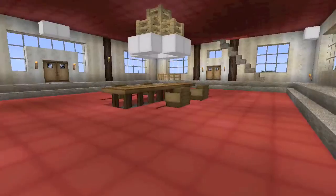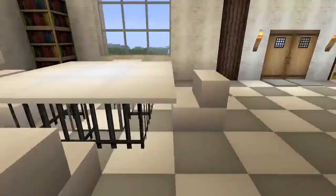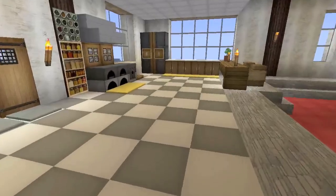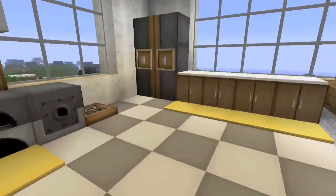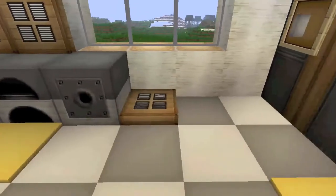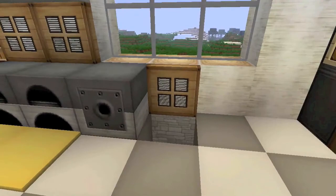This is all common area down here on the main floor with the dining room and kitchen — dining room over here with your little kitchen table. Here's our kitchen, mostly cosmetic except for this dispenser with food and this garbage dump that we put any unwanted items in.